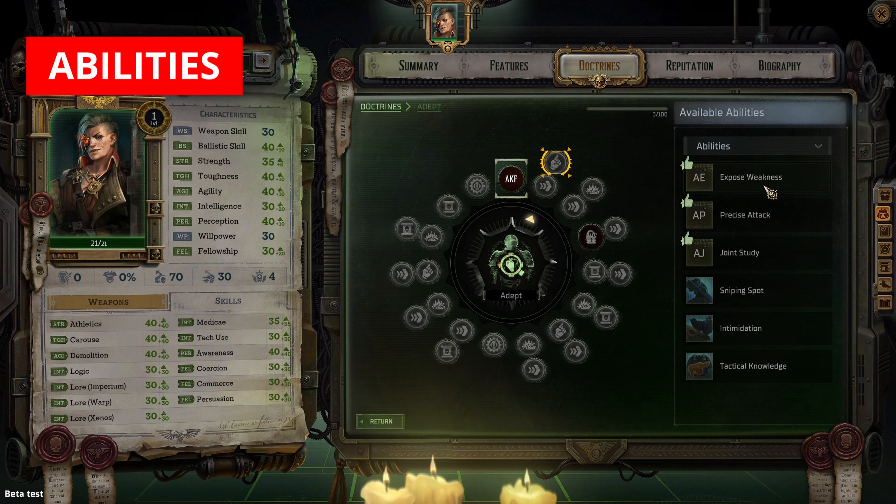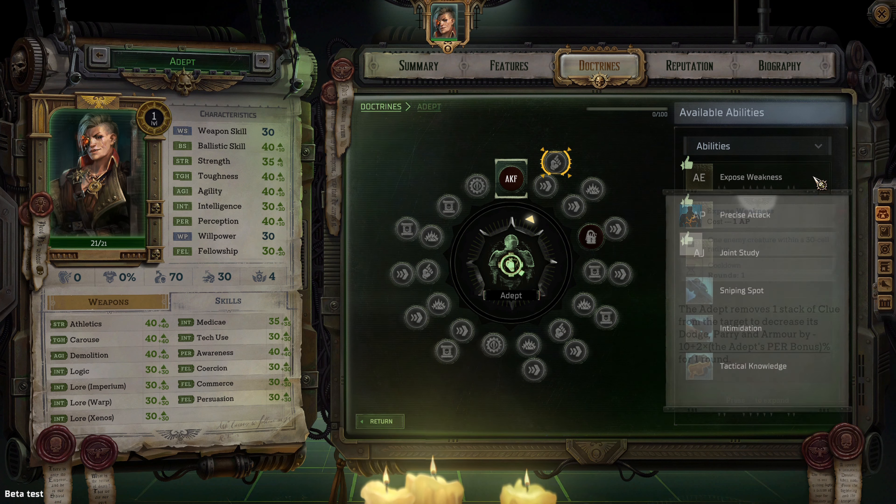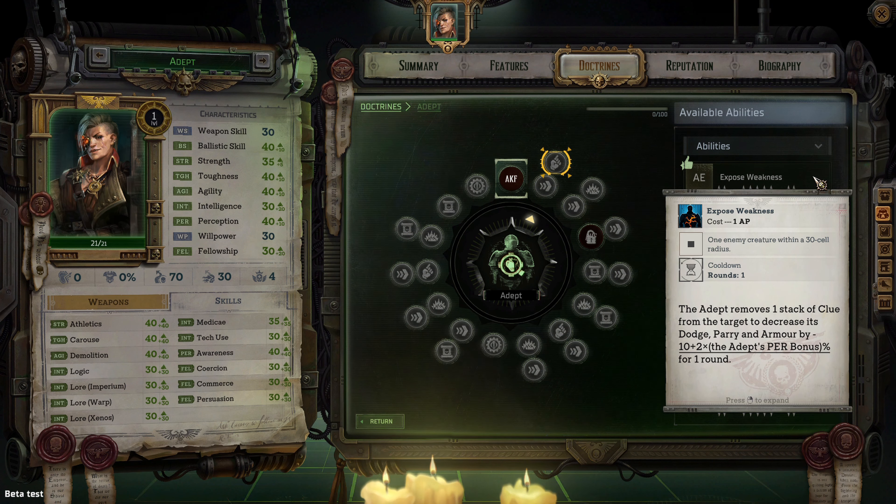Expose Weakness costs 1 AP. The adept removes one stack of clue from the target to decrease its dodge, parry, and armor by 10 plus two times the adept's perception bonus, present for one round. This is so far the best ability of the adept. If you combine it with the talent Instant Expose, Expose Weakness would not cost any AP.